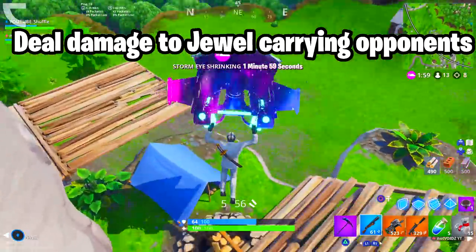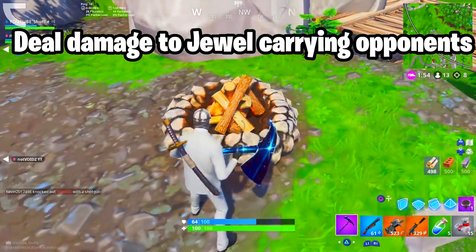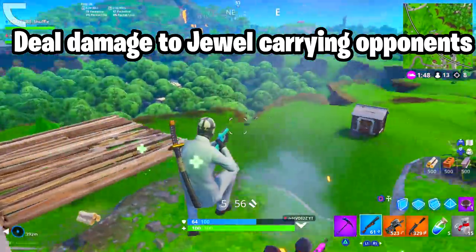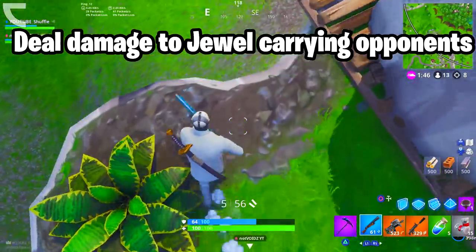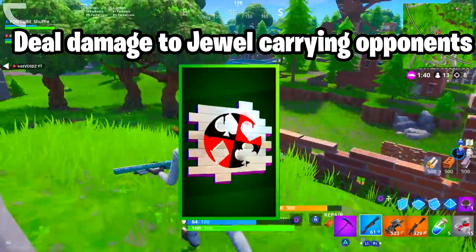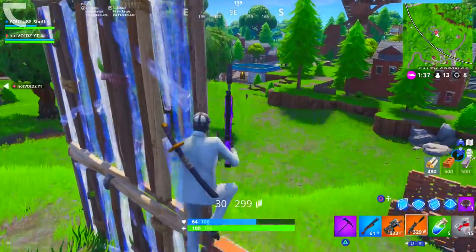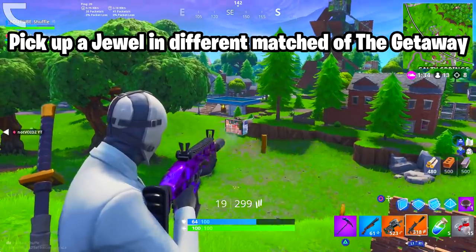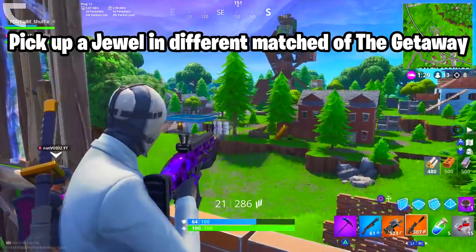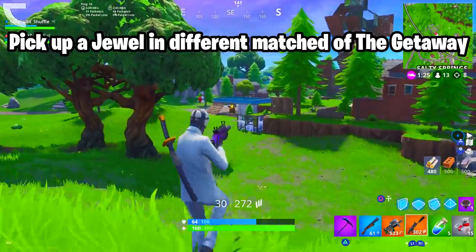From there, we have the challenge to deal damage to jewel-carrying opponents. You only have to deal a total of 200 damage. Jewel-carrying opponents are players who have the jewel from the safe in their inventory — they will be easy to spot as the jewel will glow on their back. For completing this challenge, you get the Suited-Up spray. The final challenge is to pick up a jewel in different matches of the Getaway — just open the safe and pick up the jewel, or pick it up by killing an opponent carrying it. Do this for three matches and you will unlock the Cash Flow spray.